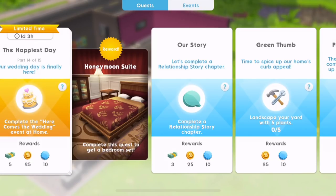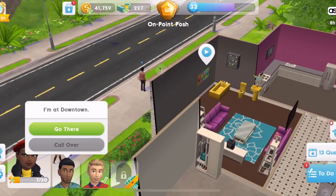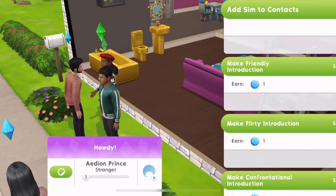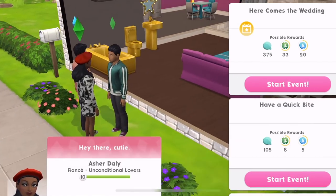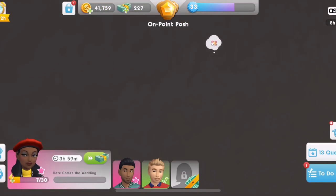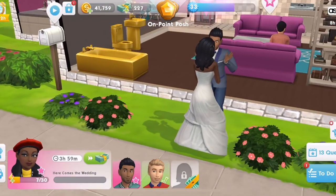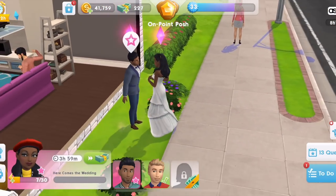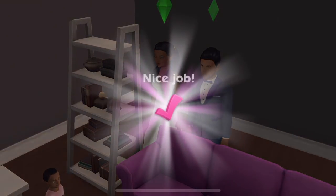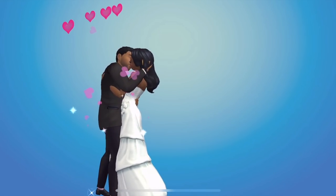Now complete the Here Comes the Wedding event at home — the wedding day is finally here. Are they both here? This is going to be another four-hour event. They've changed into their wedding stuff — oh, they're so excited. We'll complete this event. They have just finished the event. They're married! Didn't realise they were getting married. Asha and Lexi are now married.